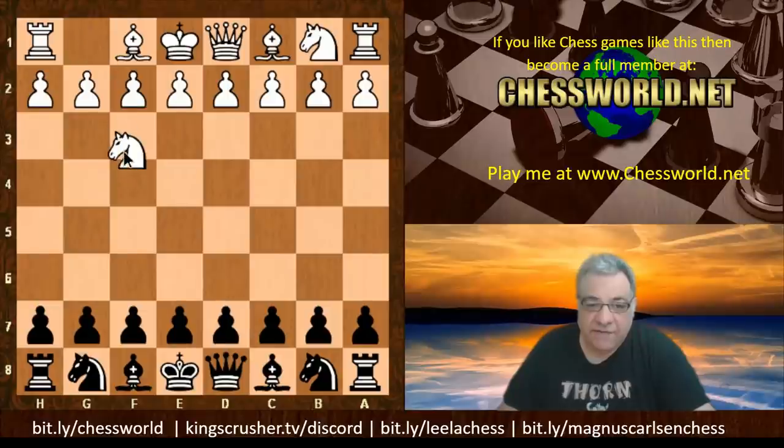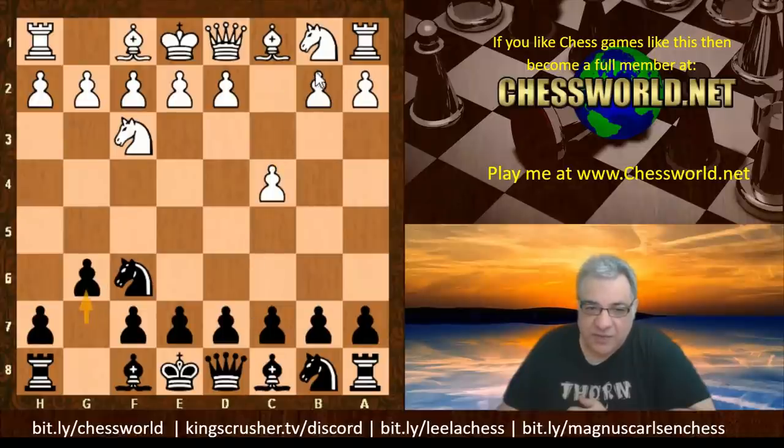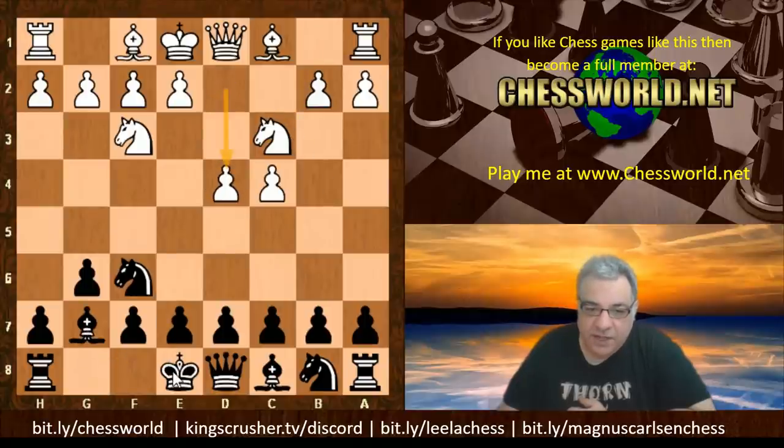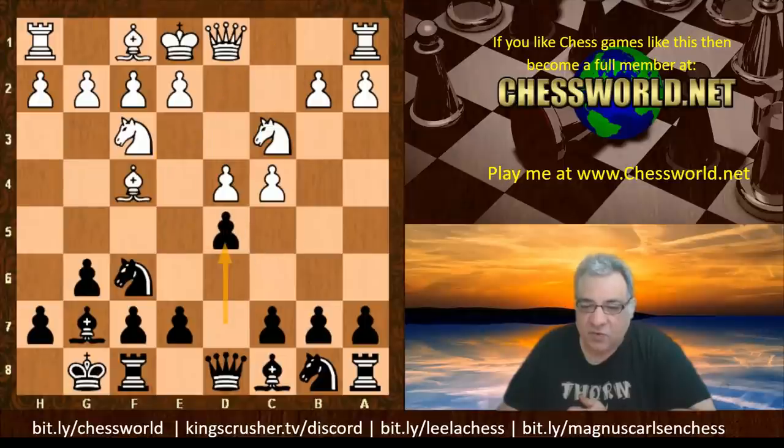I'll play the moves myself. We see Nf3, Nf6, c4, and now Fischer played g6. We have Nc3, Bg7, d4, and black castles. At the moment it looks like a King's Indian Defense is emerging. We have Bf4, but instead of d6 we have d5, which makes it more Grünfeld style.